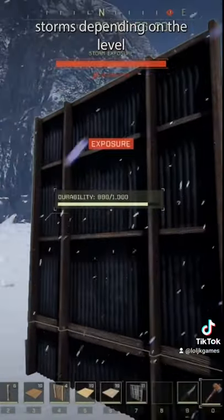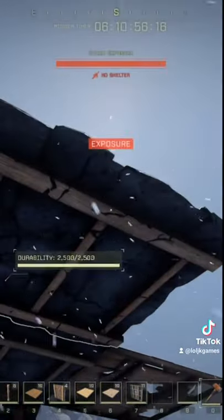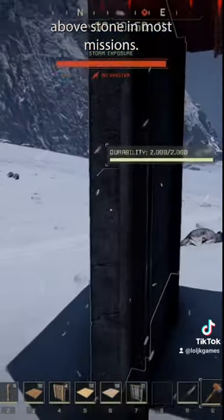Storms, depending on the level and biome, will damage all structures except stone and concrete. With the high crafting costs of concrete and aluminum, I have found almost no need to build above stone in most missions.